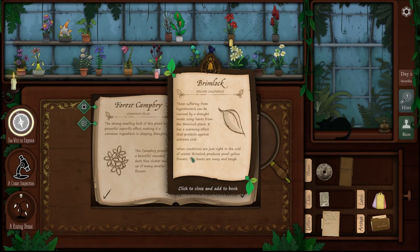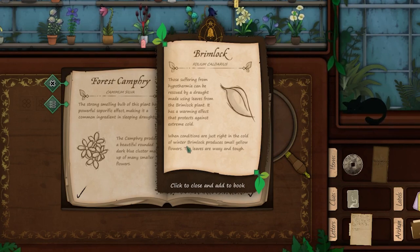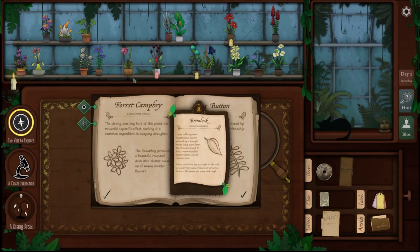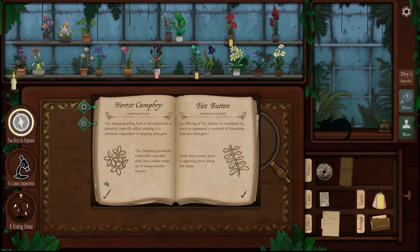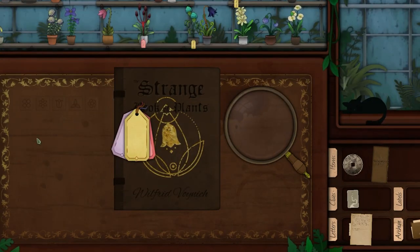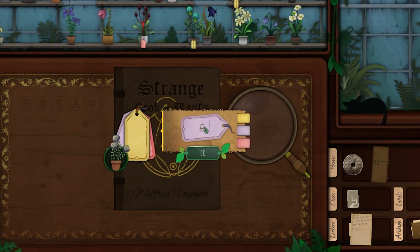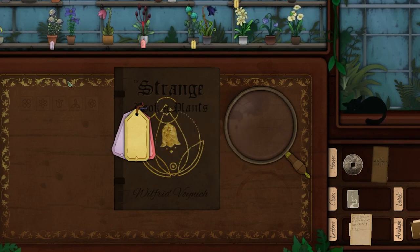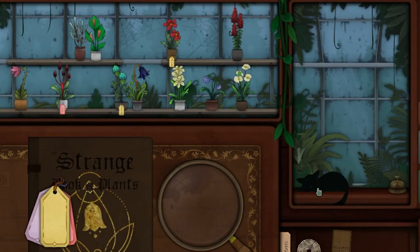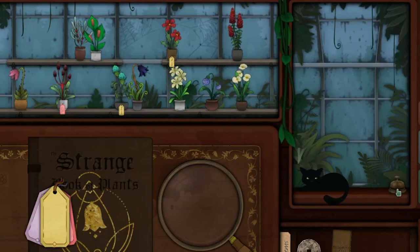'Brimlock — those suffering from hypothermia can be rescued by a drought made using leaves from the Brimlock plant. It has a warming effect that protects against extreme cold.' Very interesting. Let us label — fox button, purple label there. And we scratch Hellborn. I feel like every time I scratch you, Hellborn, I really just wake you up from a nap.